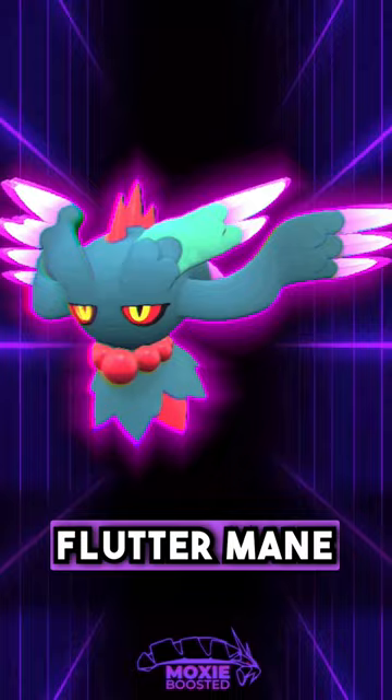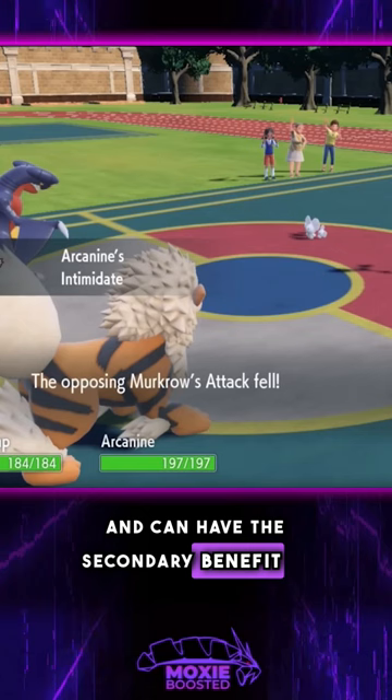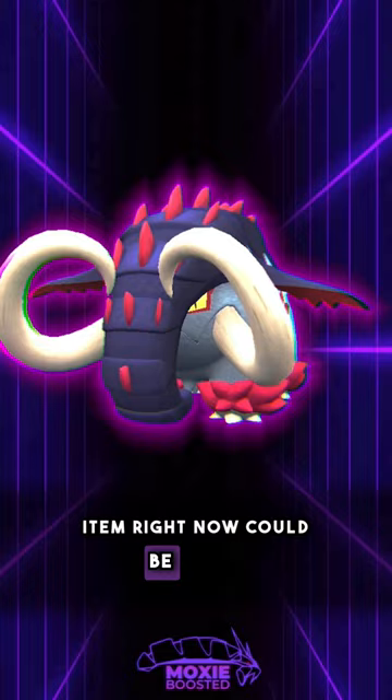The Choice Band does the same thing but for a Pokemon's physical Attack stat. This is best used on Pokemon with already sky-high Attack stats to secure massive damage immediately, and can have the secondary benefit of basically keeping the user at neutral Attack after an Intimidate. A good user for this item right now could be Great Tusk.